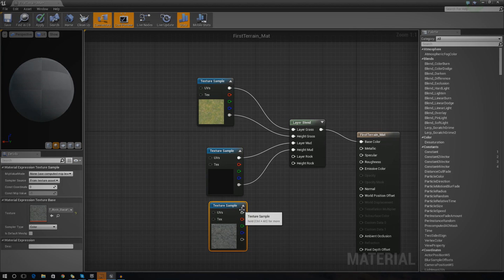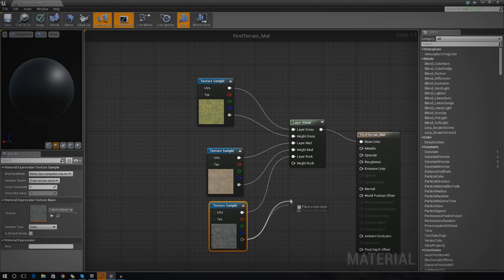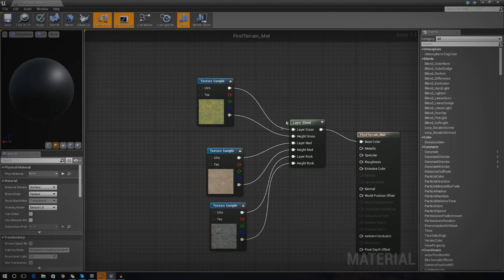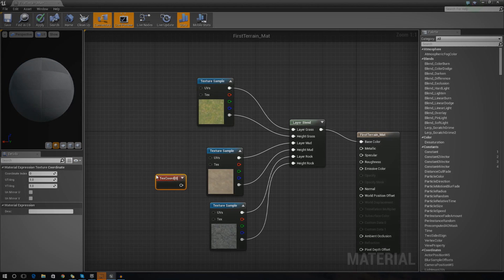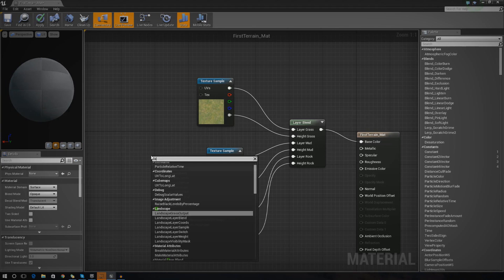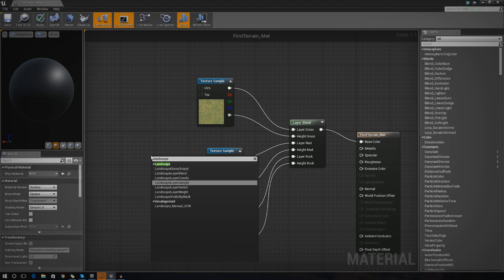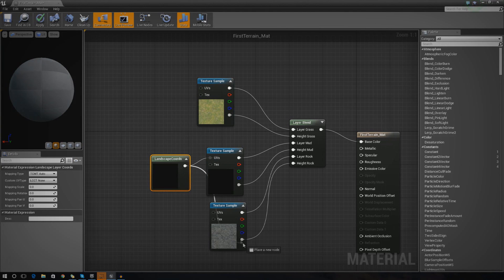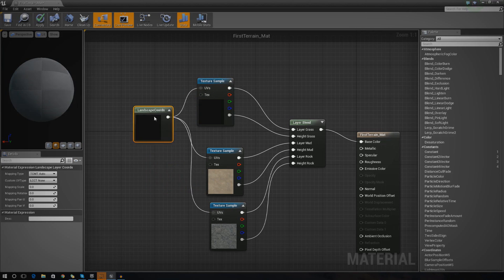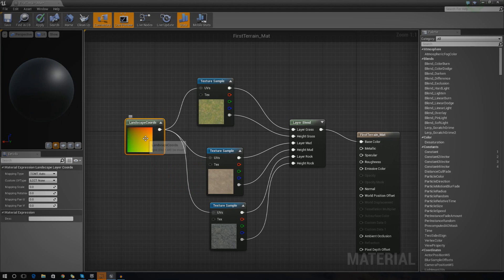There's one last thing we need to do before we can start painting. I want to add some Texture Coordinates — or Landscape Coordinates. What this is going to do is allow us to scale the size of our texture according to our terrain. Because we're hooking it up to all three layers, it's going to apply to the mud, the dirt, and the grass all at the same scale. If I adjust the value on this, it's going to adjust the value for my whole terrain so it doesn't look too small or too big — we can play around with it to make it look more natural.